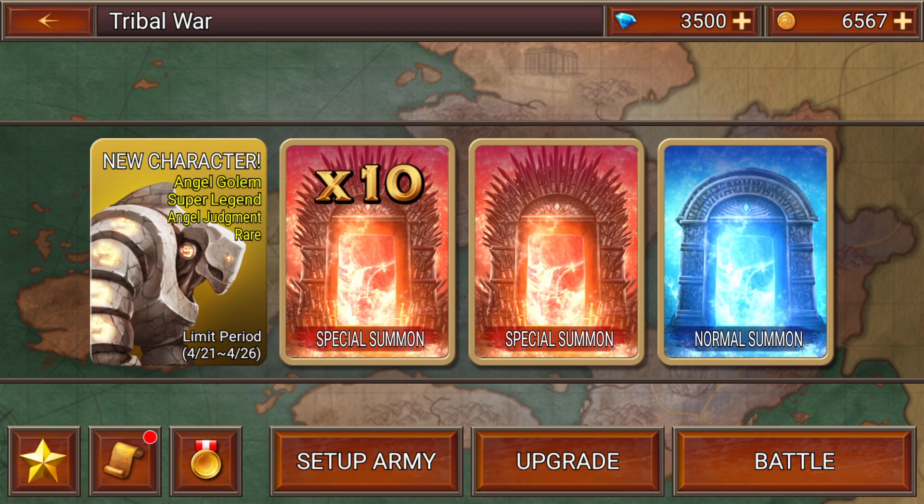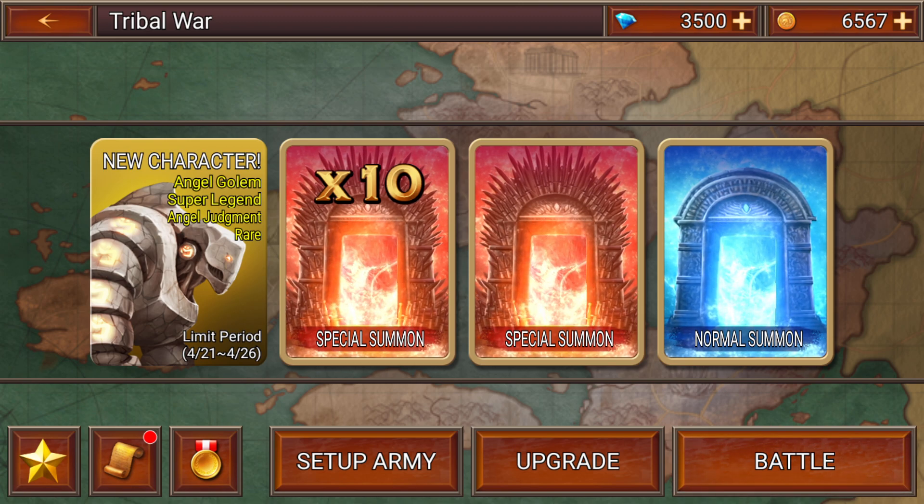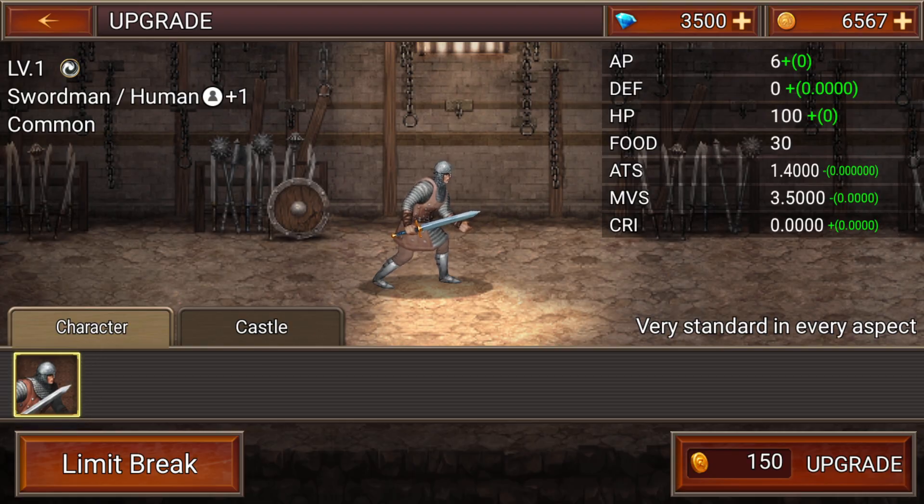Now this is actually your gameplay screen. If I go back, I go back to the original menu. Most of the screen - the vast majority of it - is taken up by summons here. So you can't actually see the map or see your progression or anything like that. That's kind of what I mean by it being half-baked. The only thing you can do is battle, set up your army, and upgrade. I'm going to spend a little bit of money on this fellow and level him up just twice. He's not going to be too important for a while.